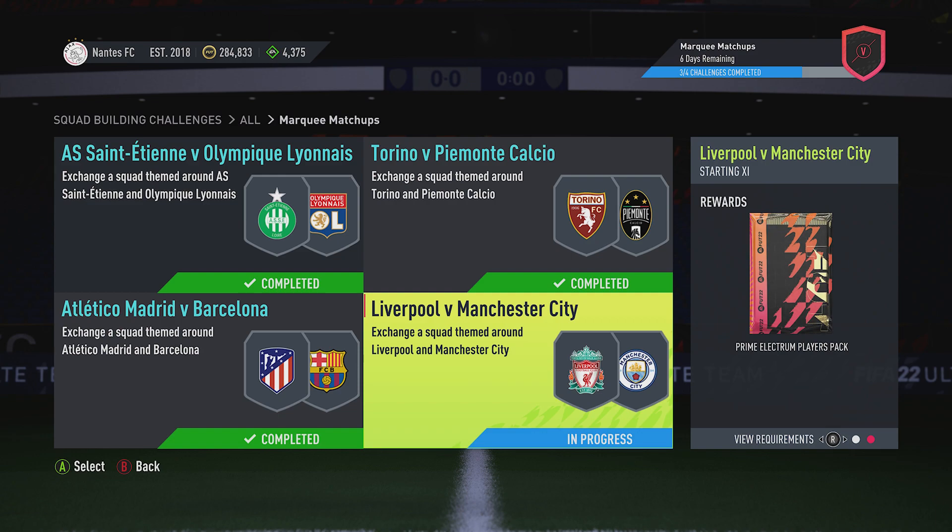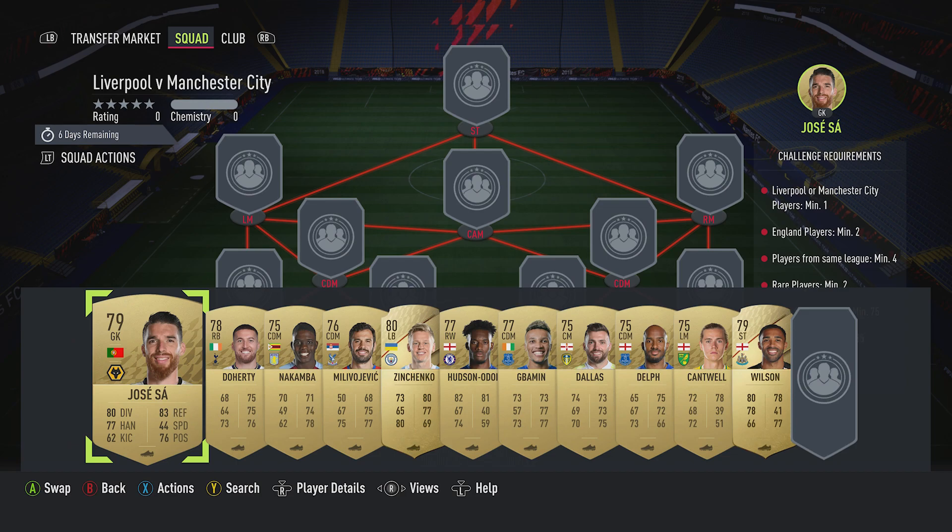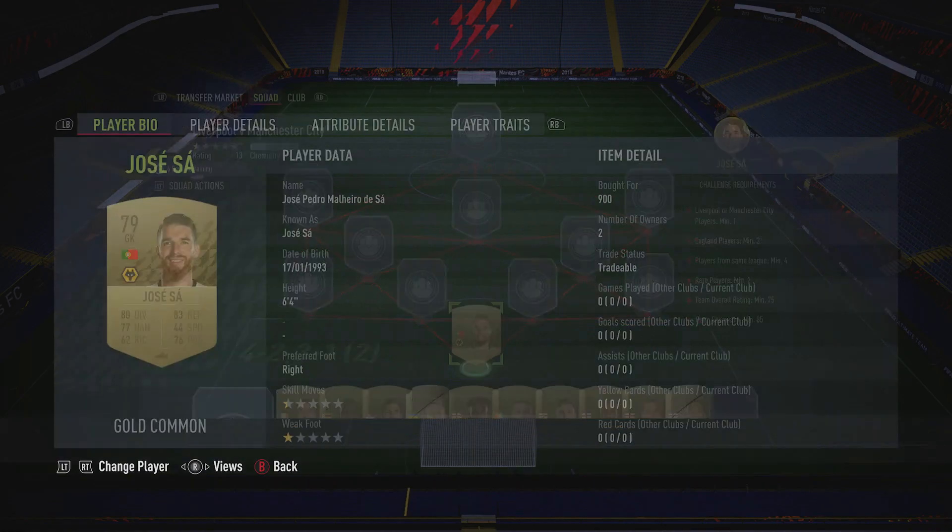Billy with a Gamer back online in the fourth and final SBC for the marquee matchup this week. We get a Prime Electrum Players Pack back for completing it, and also a Premium Gold Players Pack for completing all four of them. It costs around about seven to seven and a half thousand coins, requires no loyalty, no position changes. They're all just in the Prem, with CDMs for centre-backs, but let's crack on and get it done.